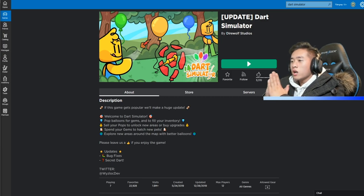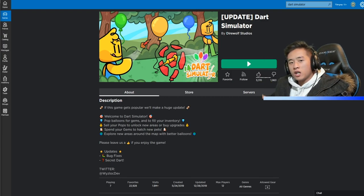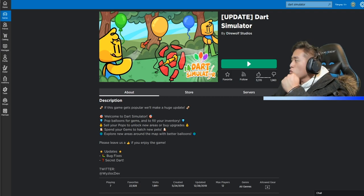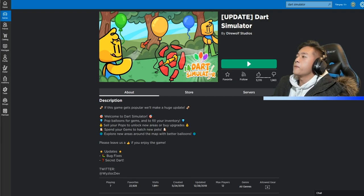If you guys don't know what this is, basically we get darts and we pop balloons across the map. And that's not just it — we are going to become the number one player in the lobby. We're going to destroy this whole entire gameplay, baby. We're going to be on top, not just on top, but by millions.